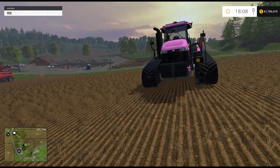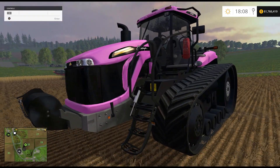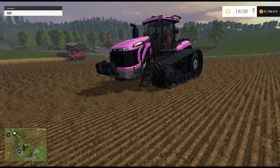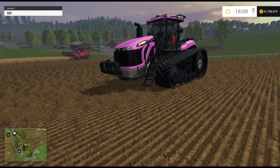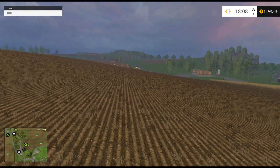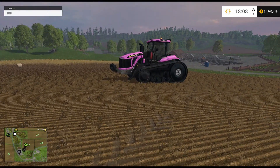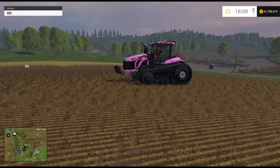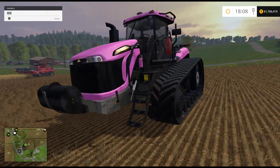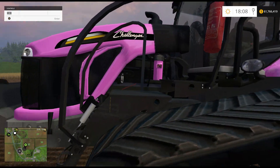If someone takes something — like this cat right here — I put my name at the end for the paint, and I try to leave the credits. If you don't put your name or the credits in the mod description, I won't credit it. Unless you have a big credit thing in a notepad, then I'll put it in there. But if you took someone's name out when uploading, the original person is going to get a little cranky.